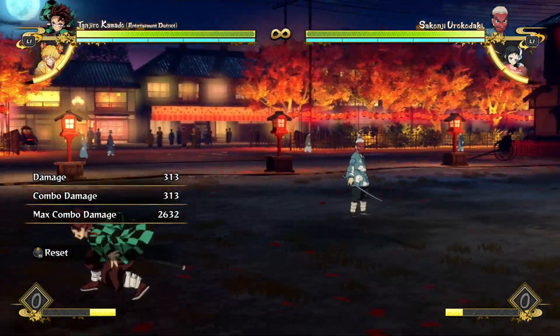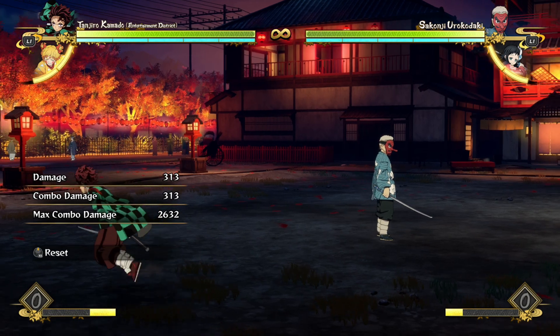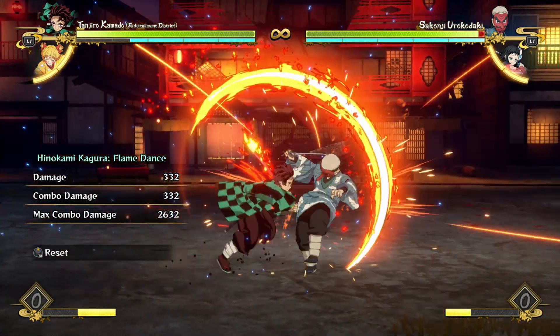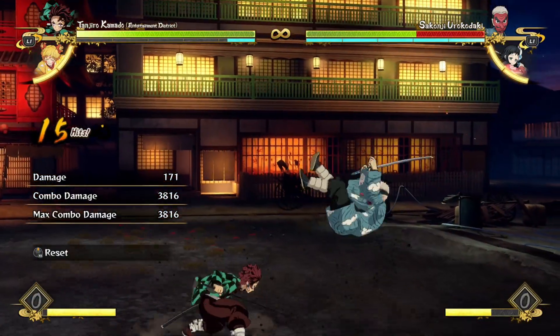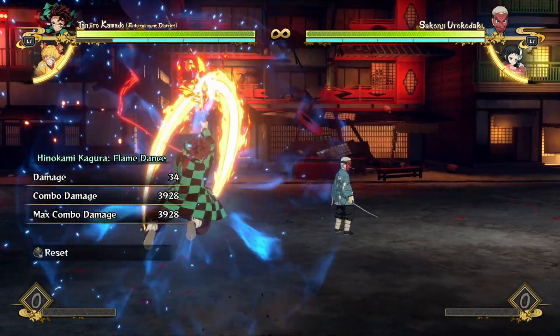Now the supers - this is the interesting part. Is it the same supers or is it just a different ultimate? It's different! I'm so glad it's different. You can use it in the air and can connect off of it - that's really good. That was just the normal base one. You can use it in the air, it's a two-hit combo.